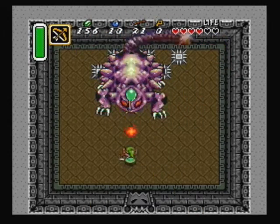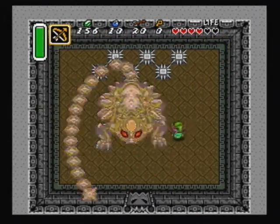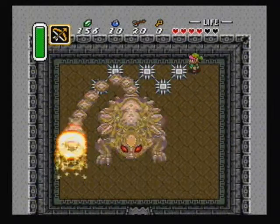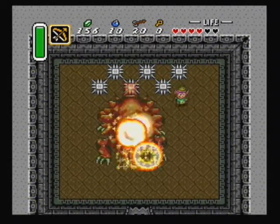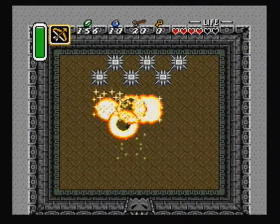Just unload on him with arrows. Let's go ahead and get our heart container and the first crystal.